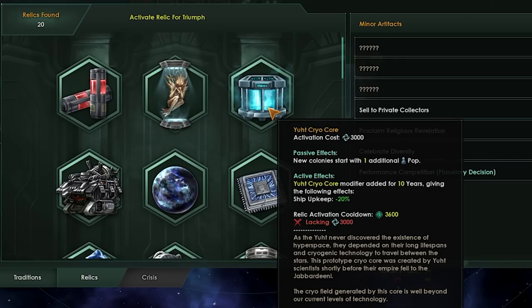The Yith Cryo Core is rather underwhelming, to say the least. Right now you get a plus one pop for new colonies, which can be really powerful at the start of the game, but overall one additional pop isn't all that great. You also get a 10-year modifier if you activate it that reduces your ship upkeep by 20%, which in some scenarios can translate to effectively free upkeep on fleets. This has now been changed — instead you will get the plus one pop as a passive, and instead of the ship upkeep bonus, you will get a 20% energy weapon fire rate. Energy weapons include lasers, lances, and similar weapons, so having a plus 20% energy weapon fire rate on your ships is really, really good going into combat.